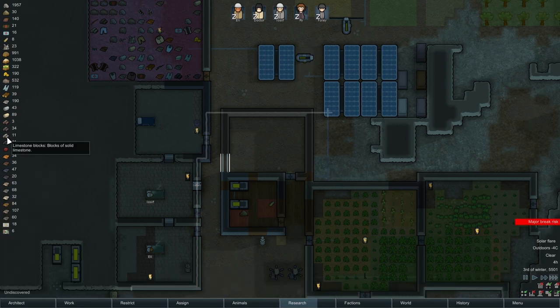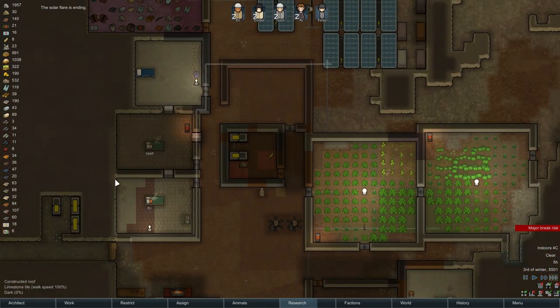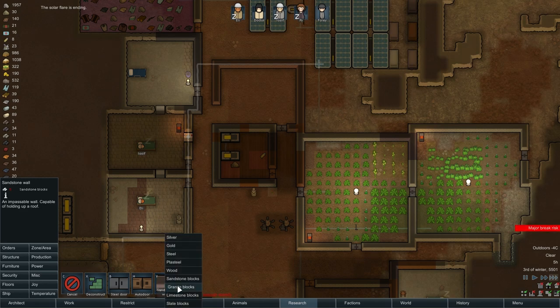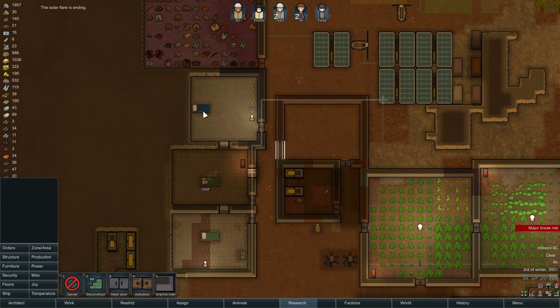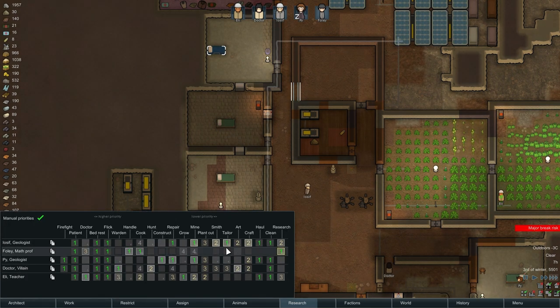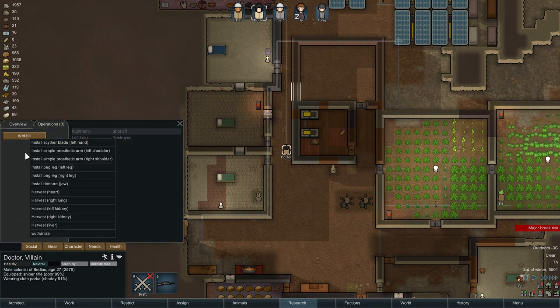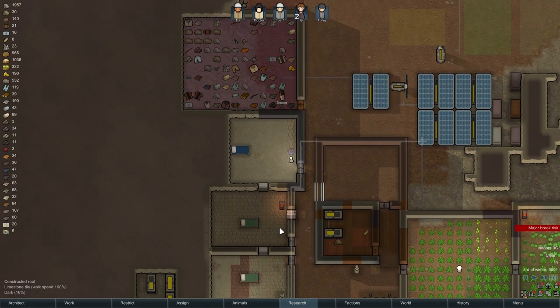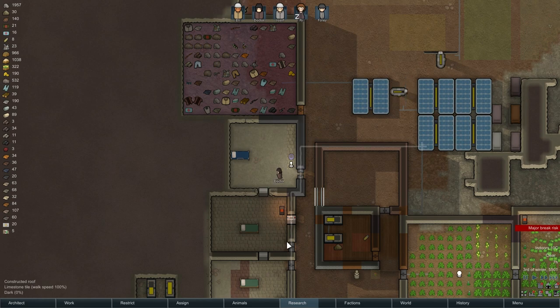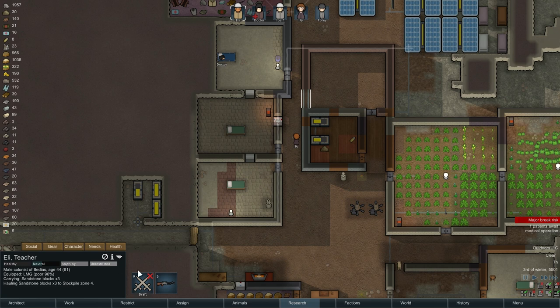Do we not have enough sandstone? Looks like we came up just a little bit short. How about granite? Alright, power's back. Eli is the better doctor set to work. Doctor — operations — install prosthetic arm, right shoulder. Let's see if this works this time. Eli, what are you doing? There you go — installing prosthetic arm. That's what I want to see.